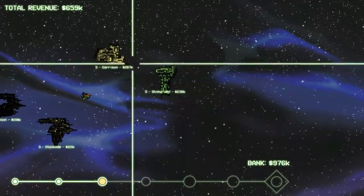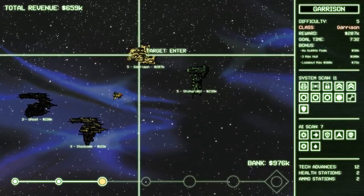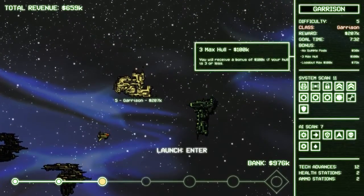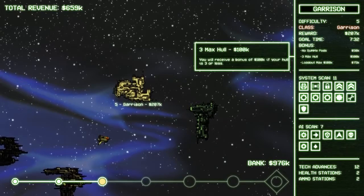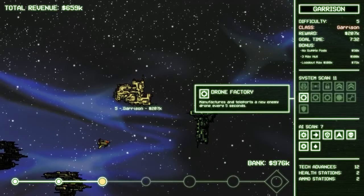Sentry cannons and shields — it's a bit much, unless you have exactly what you want. Your setup is amazing. We have some really brutal bonus objectives — three max hull is very tough on a level five, especially one that has a bunch of enemies. The more enemies there are, the more you're going to be attacked from different areas.